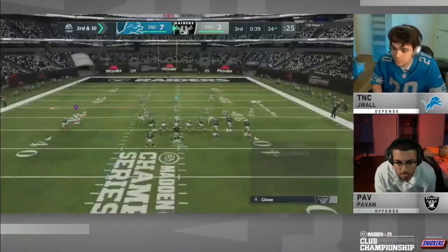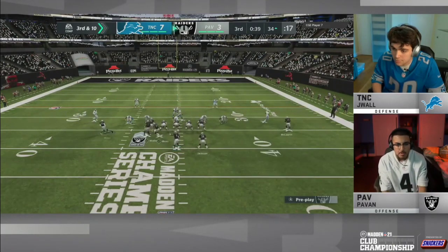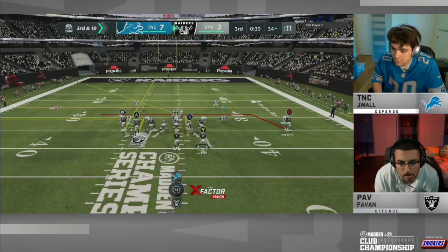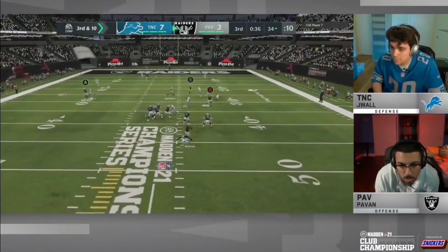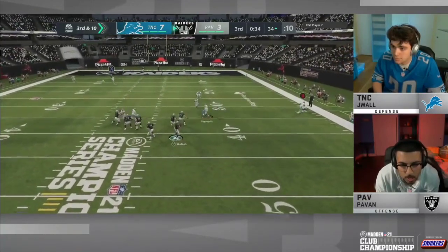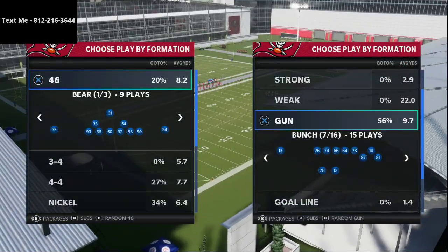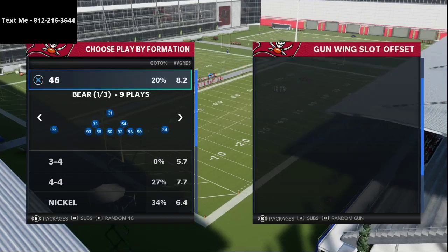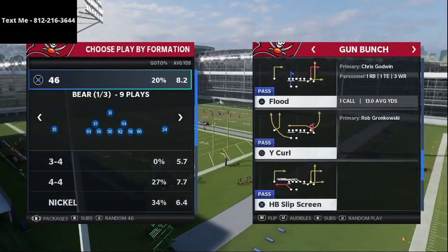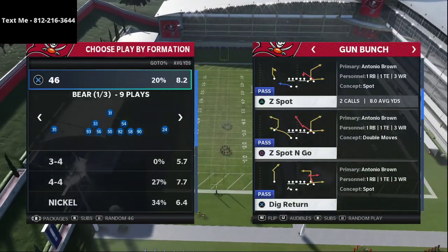I'm going to jump into practice mode and give you two setups that I thought JWall used — when he used these two setups it was very effective against Povin's bunch. JWall is running the Nickel 335 Wide defense, and I actually wrote an entire ebook on this defense. As you can see, this setup pretty much takes every single thing away and there's nowhere for Povin to go. We've been running this since around May or June of last season and it's been very effective.